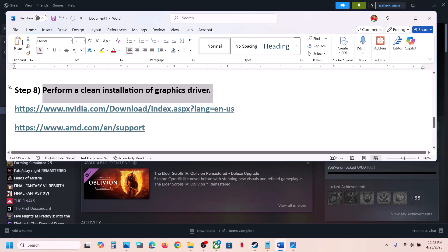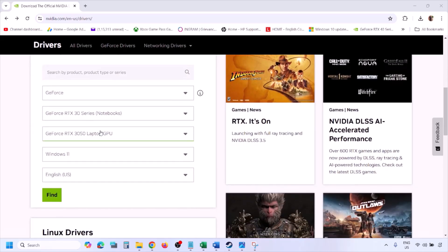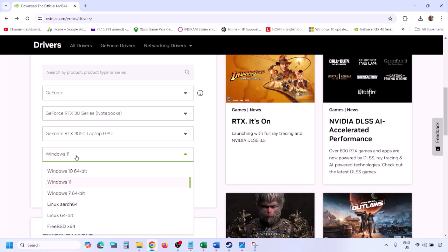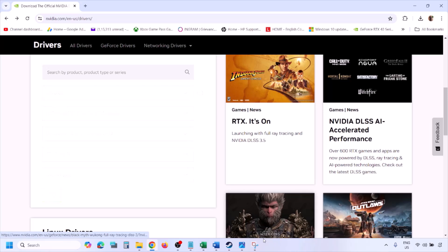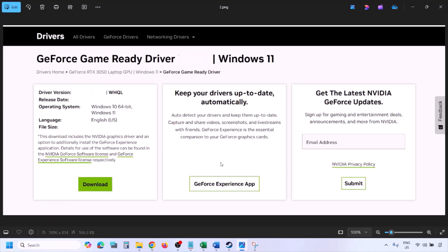The next step is to perform a clean installation of your graphics driver. If you have an NVIDIA card, go to the NVIDIA website; if you have an AMD card, go to the AMD website. On the NVIDIA website, select your graphics card from the list, select the correct operating system (Windows 10 or Windows 11), click Find, and download the latest GeForce Game Ready driver.